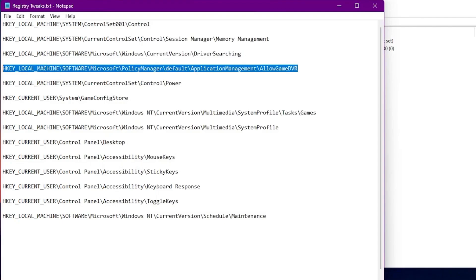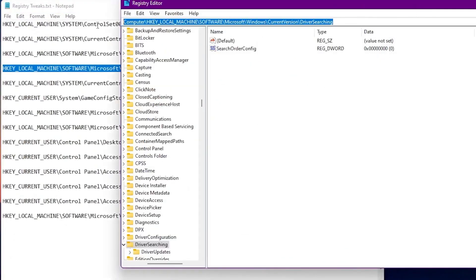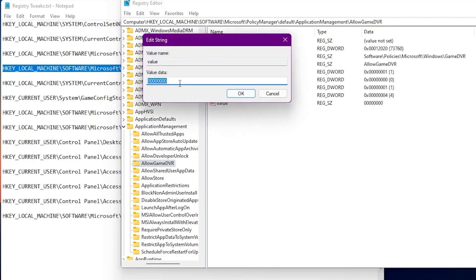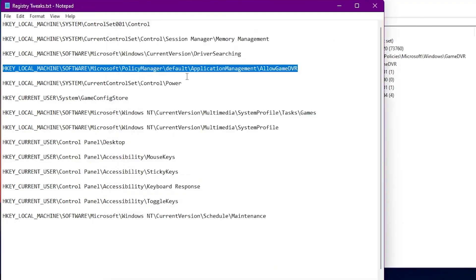Next, these are settings for your Xbox Game Bar on Windows 10. Copy this registry command path and paste it into the address bar. Press Enter and this interface will open. Here you'll find the value option. Right-click, go to Modify, and type the value data as 0 (eight zeros). Make sure to type 0 eight times. Once done, click OK and we are done with these settings.